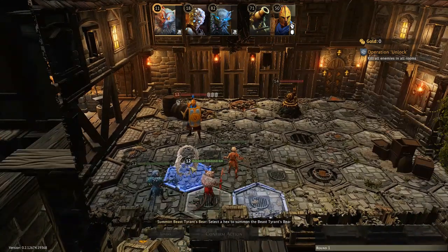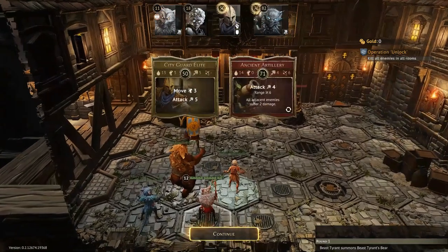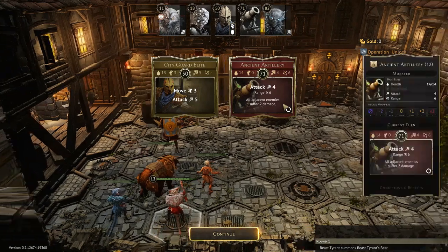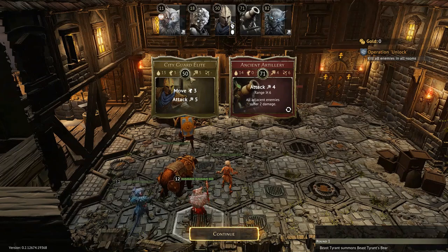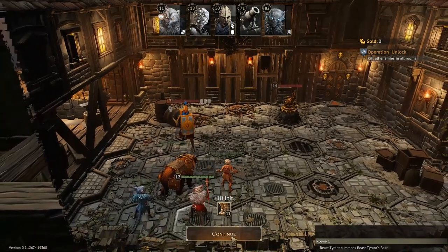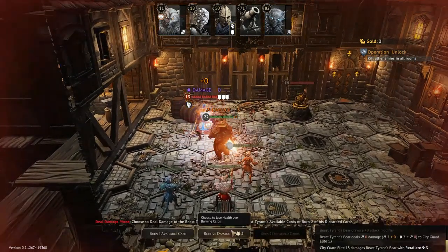Let's go ahead and put the bear here. The artillery would hurt things next to it but there's nothing next to it so we're fine. The guard is doing a standard move and attack on middling initiative, so no weird retaliate stuff to worry about. We're going to pass on the initiative boots — no need to worry about that right now.